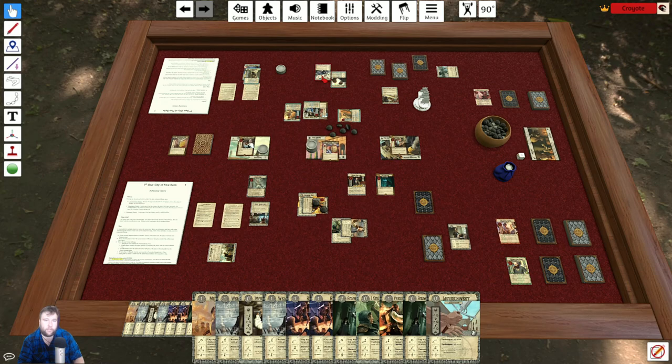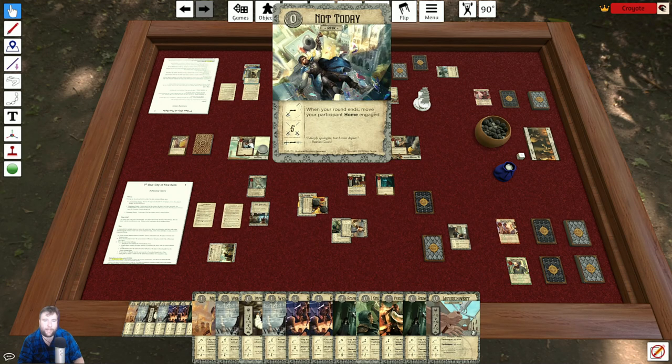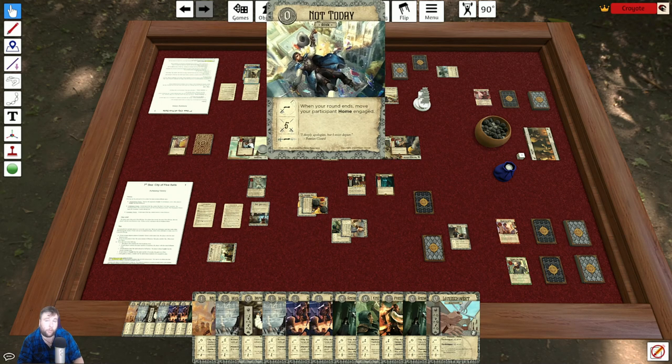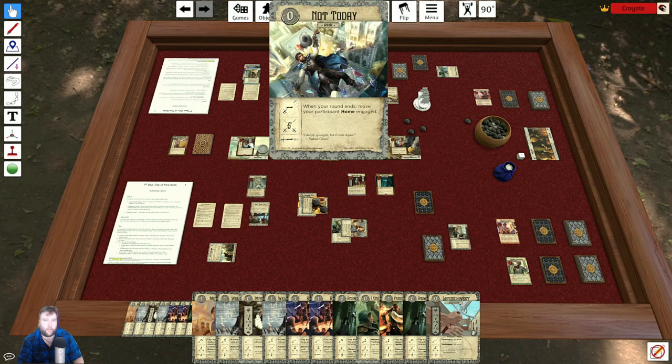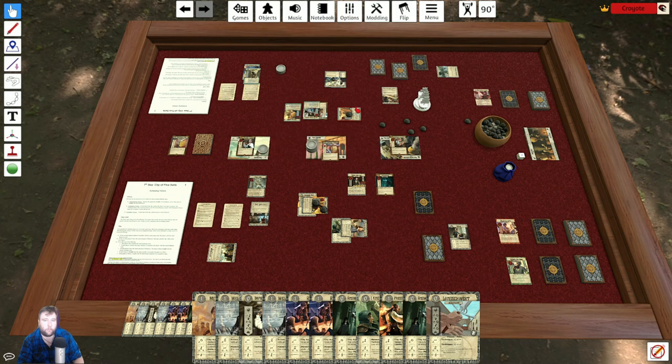Jaune doesn't want to take that damage, so he plays Not Today. This card does not say maneuver on it — therefore this is not a choice, you must do it. He parries one, two, three, four, five. Then the card says: when your round ends, move home engaged. He's home engaged and hasn't sent anything back. The duel is over. We take our dueling lines and discard those cards. Since Jaune started that fight, it is now Kaspar's action.